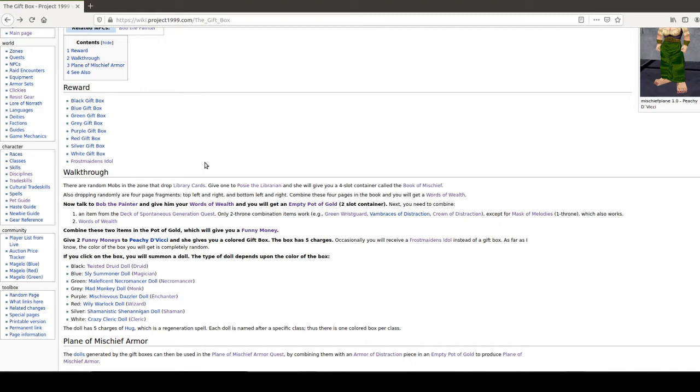I got mine in A3 when I was practicing and I killed a gorilla and it dropped. But honestly guys, the easiest thing to do is just go buy one. It's like 1 to 200 plat or so. And frequently they rot up in Planes of Mischief — if you're ever up here leveling or whatever, just put a word out: hey, if there's any library cards rotting, let me know. So, you get a library card and give it to Posey, the librarian.